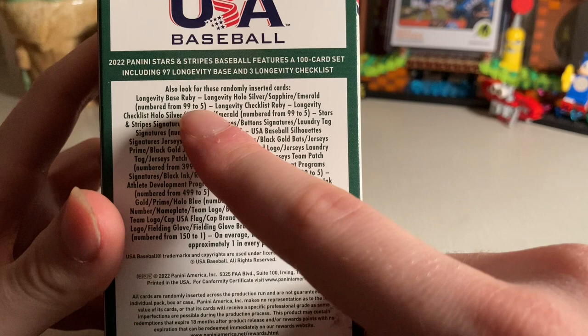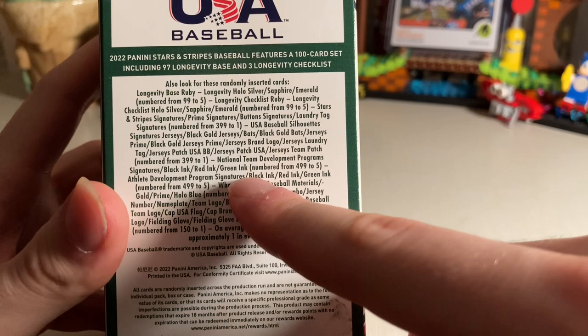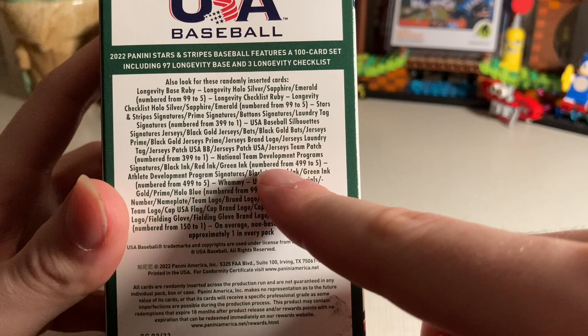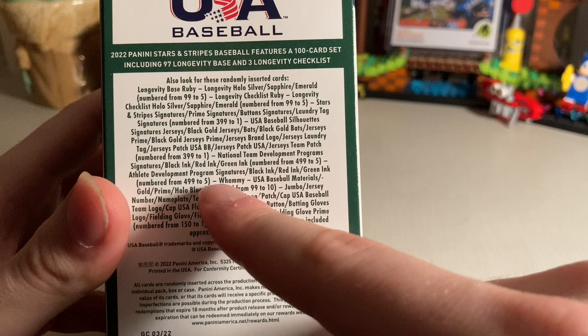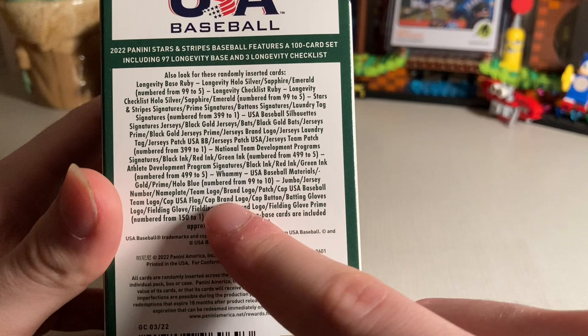Here's what you can get: base card parallels, some numbered ones, autos, and auto jerseys of various colors. There are also autos from national team development programs — those might be from other countries or from USA Baseball high school development programs. Way down the road, you never know who's gonna be good.